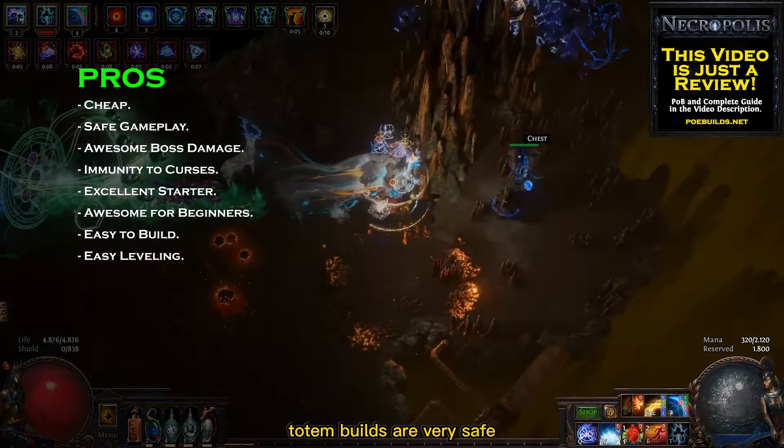The first one is the Soul Mantle Armor, which causes socketed Gems to be supported by a level 20 Spell Totem — this grants us an extra support skill gem. We also need a Kikazaru Ring to counter the effect of curses, because a side effect of Soul Mantle is that it will apply a random curse on you whenever a totem dies.